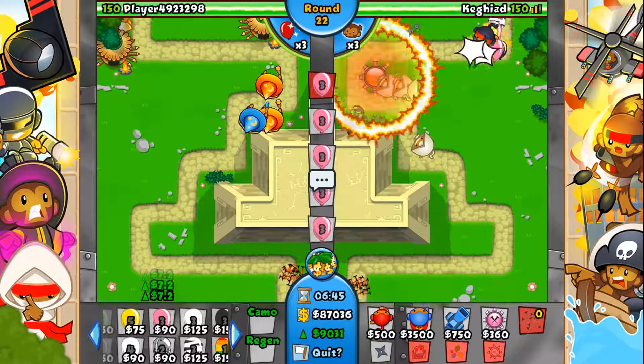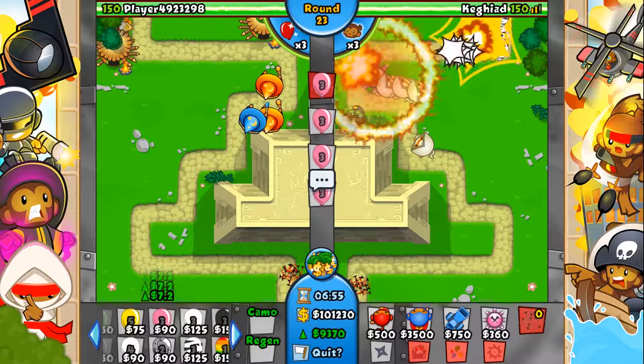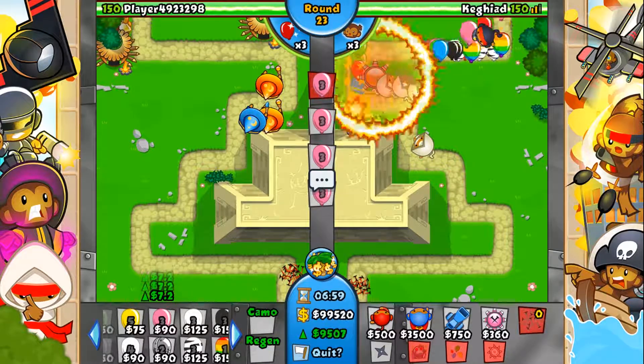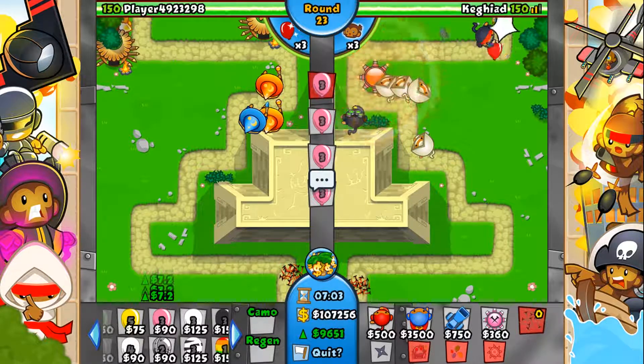I feel like I've risked it far too long — we're on round 21. I'll get a few more ninjas down just to help out. Let's get a blue and juicer ninja there and I'll spend the money on a sabotage supply lines. I have 8,000 eco so I'm not too concerned about spending the five grand — one sabotage supply lines just in case something comes out and I need to slow it down.